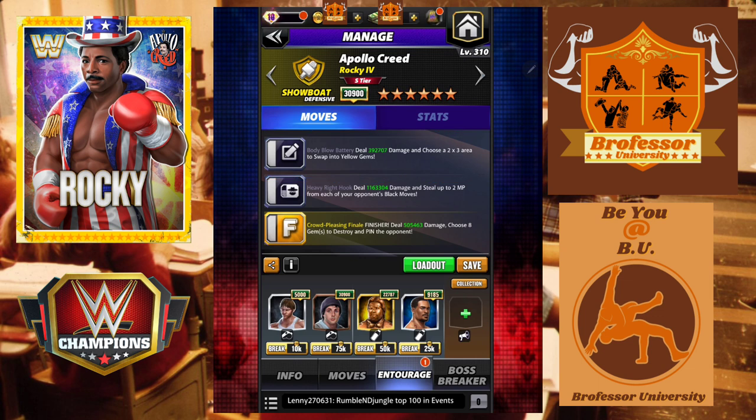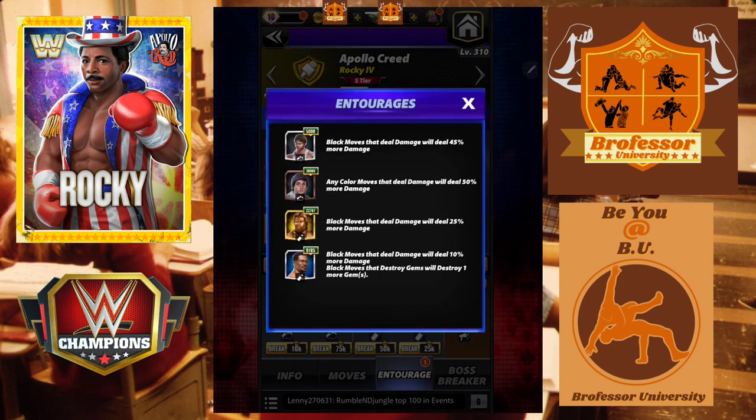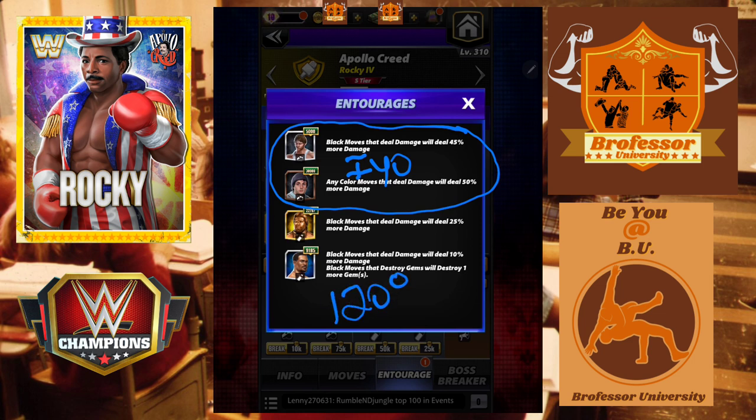In terms of trainers: in feud, if you're going against somebody with black MP, you don't need an MP trainer, so put as much into black move trainers as you can. Most will not have Rocky this high, so you could put Io Sky in here — she'll do 100%. So in reality we are missing around 120% or so of black move damage.